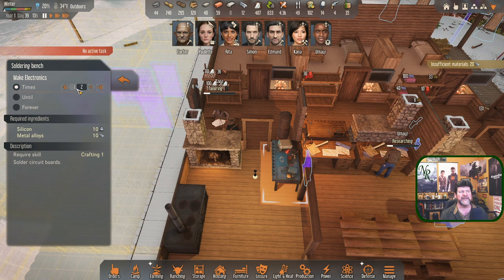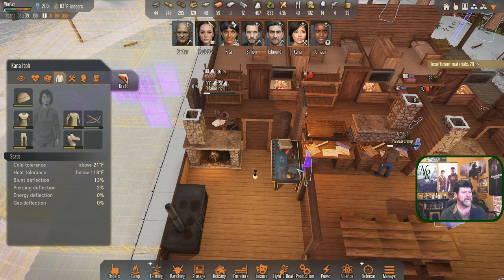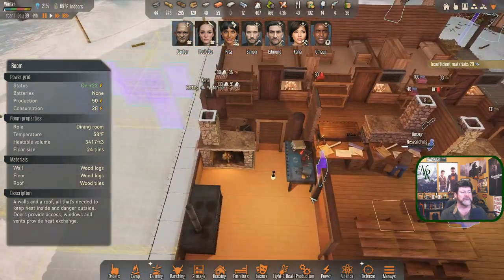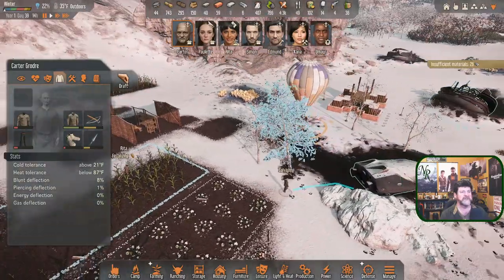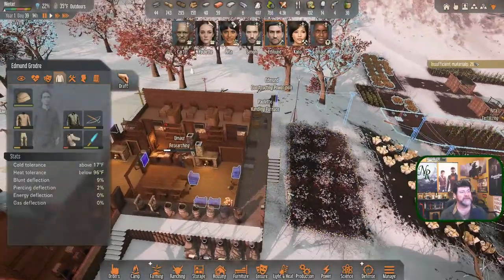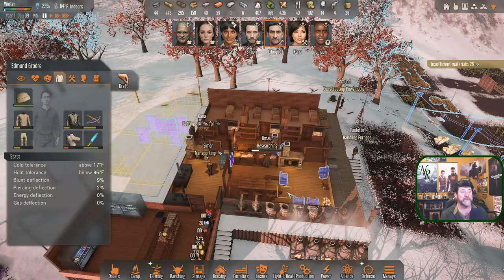I'm setting that to until five for the active order awaiting materials. Now we're happy. The other one was turned off. Let's get that going — Carter, it's a race: can you find a circuit board before Kana makes one? Edmund, you are finishing up the last power pole, and then let's get you ready to go on an expedition.